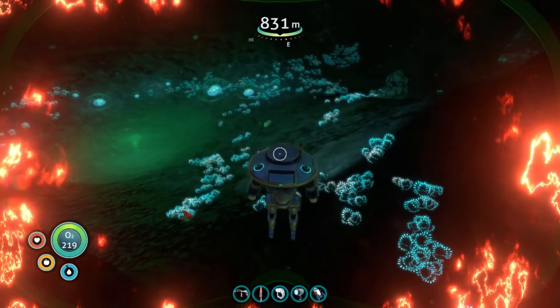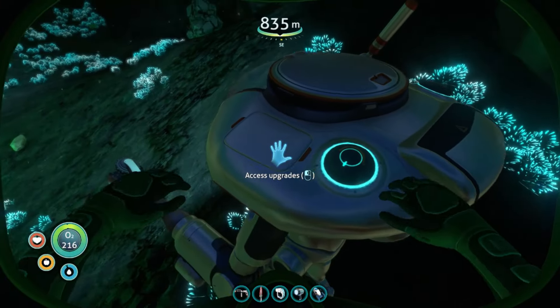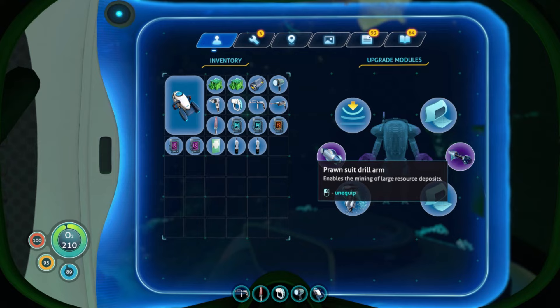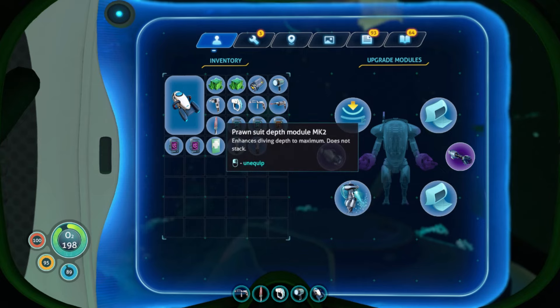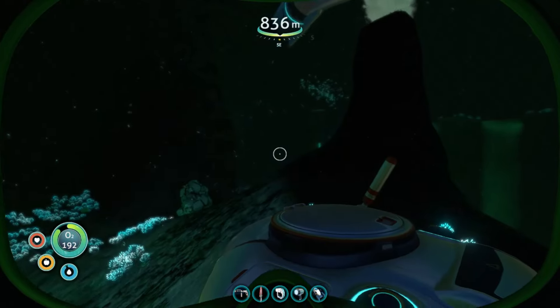We're going to take our prawn suit. There are a number of things you're going to need for your prawn suit if you decide to do this. One, you will need the grapple arm. I suggest at least bringing the drill arm. The jump jet is going to be very effective and helpful. And you will absolutely need the Mark II depth module for your prawn suit — it'll allow you to get to 1,700 meters.